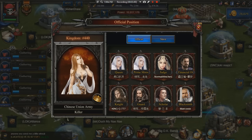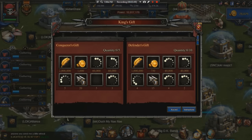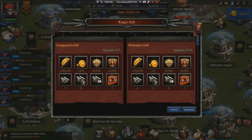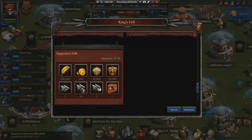Killer is the current king, and I'll show you what the king is working with, because it's pretty sweet, especially during the kill event. The king gets to select gifts: there are five Conqueror's Gifts — 1,000 gold, 2 million food, 22-hour troop speed-ups, five regular speed-ups, five healing speed-ups, three march accelerations, and 60k honor. They also get to send out 10 Defender's Gifts — 750 gold, 1 million food, 15 troop speed-ups, four speed-ups, two march accelerations, and 40k alliance honor.